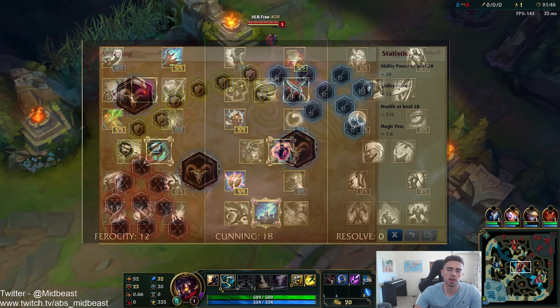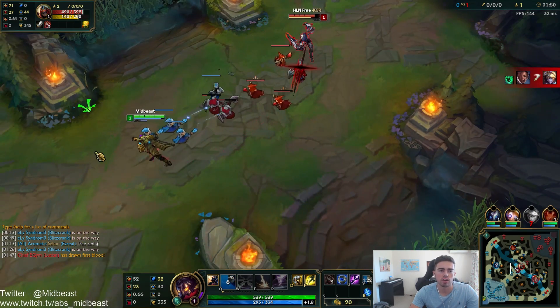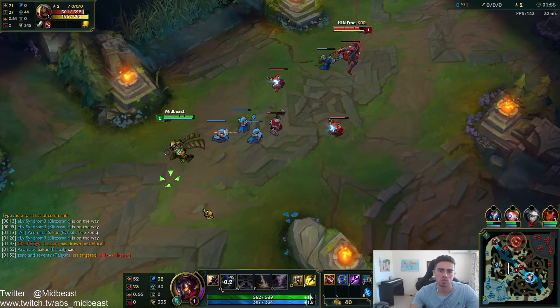These are the stock standard runes and masteries you want to run — just screenshot if you want to copy them down. When it comes to summoner spells you can pretty much run whatever you want. I personally really like to run Ghost, but you can also run TP, Cleanse, Exhaust, or Ignite.